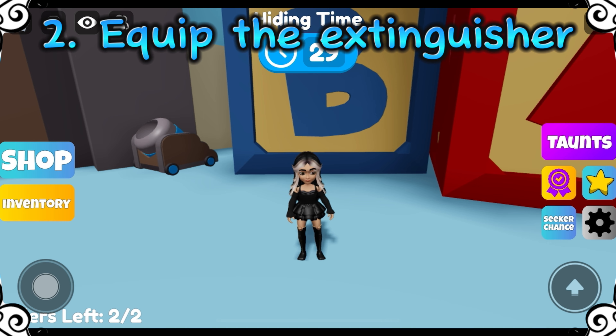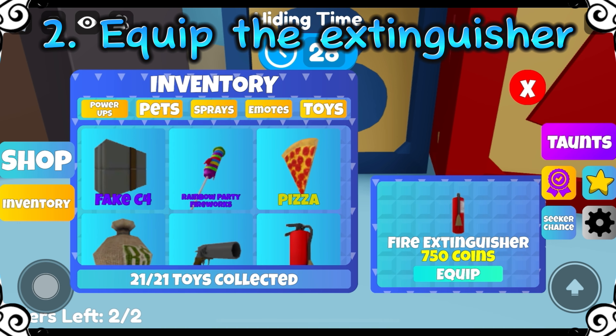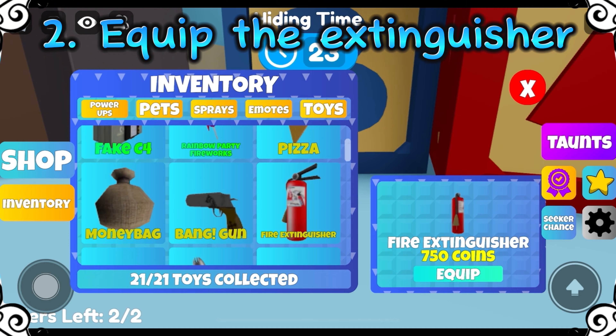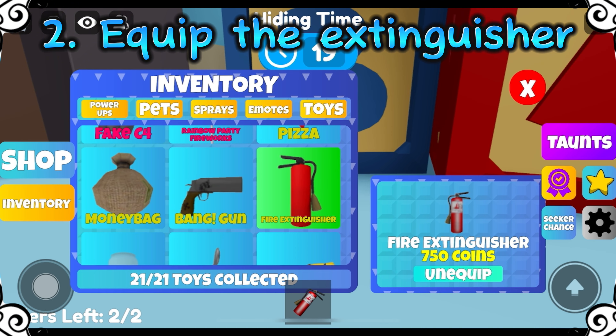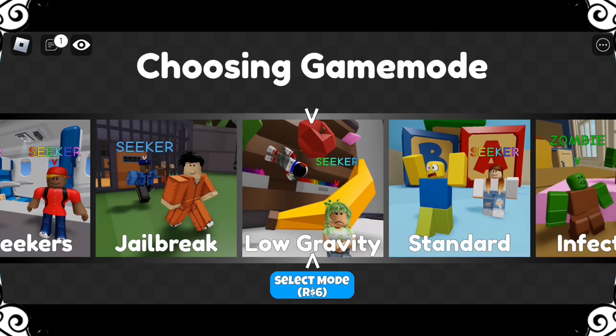Keep purchasing until you get the fire extinguisher. To equip it, go to Inventory, then Toys, select the fire extinguisher and click on Equip. Once equipped, you'll see that it appears in the middle bottom of your screen.